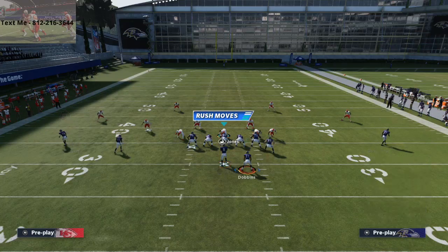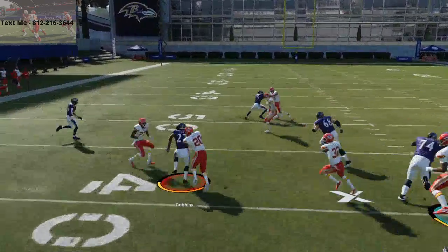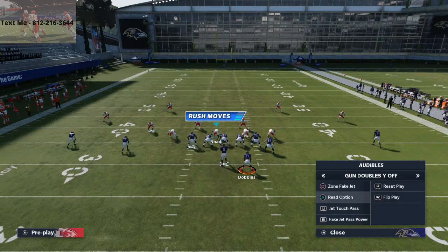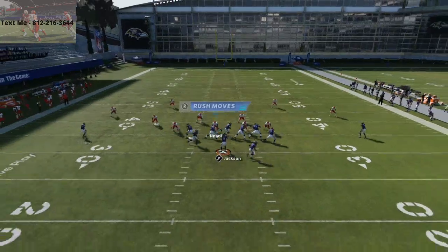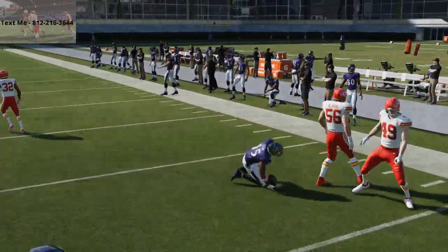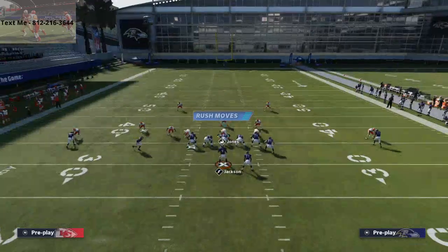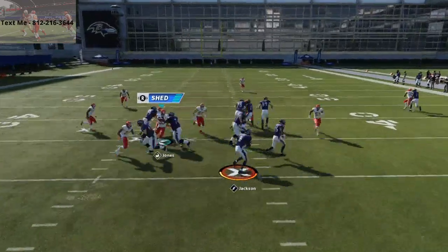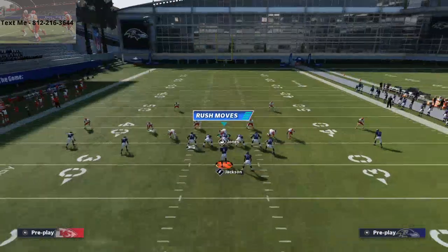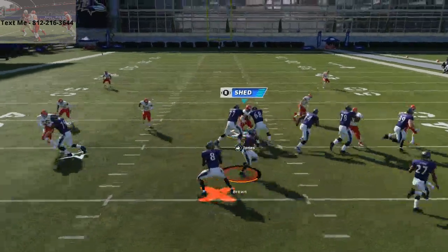What's cool about it is you can run simple zone read options out of this as well. This is just a really good running formation in my opinion. The jet touch pass — use your judgment with it. But essentially, if they are spread out like this right here, I wouldn't run the jet touch pass — I'd run the quarterback fake. Most of the time you're probably going to run the quarterback. But what's going to happen is they're going to start pinching, they're going to start over-pursuing to stop the quarterback. And when they start over-pursuing to stop the inside run, that's when you can hit this Jet Touch Pass.